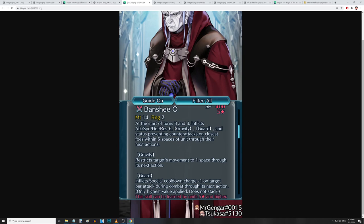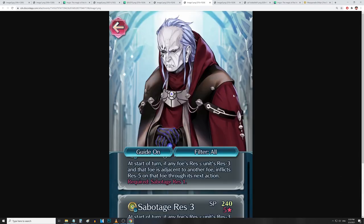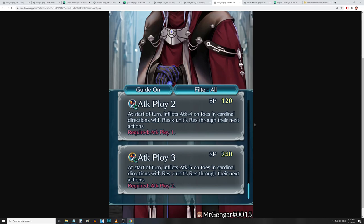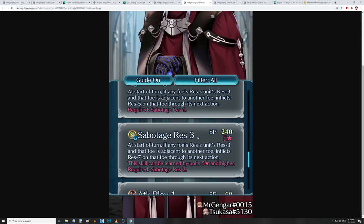He is doing a lot on those turns though. As for his skills, Solon comes with Glacia's, Sabotage Res at 5-star — better than Chill Res or Chill Attack — and Attack Ploy 3 at 4-star. Not too shabby. Sabotage Res is pretty solid. Let me know in the comments what you think of Banshee and Solon in general.